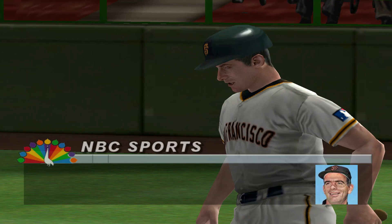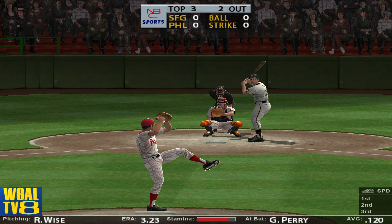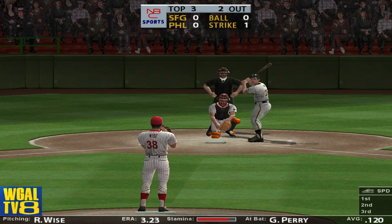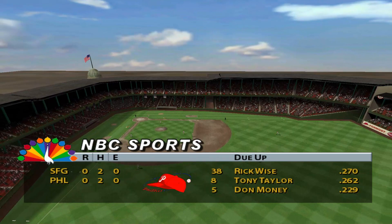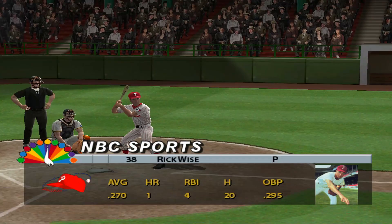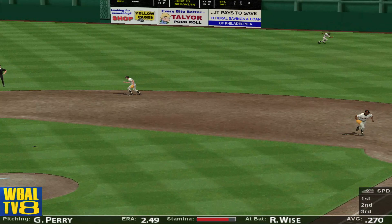The next batter is Gaylord Perry. Strike one — sweet curveball right there, partner. He delivered it right where he wanted to for a called strike. Gathers it in with his glove — third out, we go to the bottom of the inning. After two and a half, the game is scoreless. Next up, Rick Wise — gets it to right field. Bonds makes the catch for the out. He picked that ball up right off the bat and camped under it for an easy out.